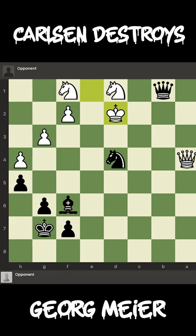This was a game played between Magnus Carlsen and Gorgmeier, and Magnus Carlsen with the black pieces won this position by going queen to e4.